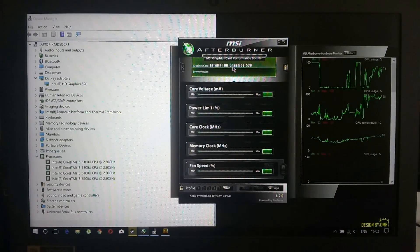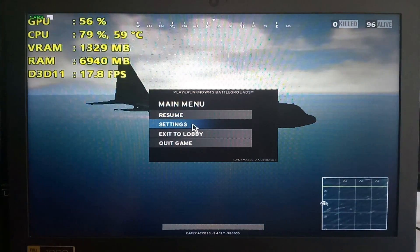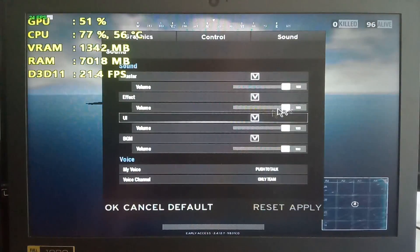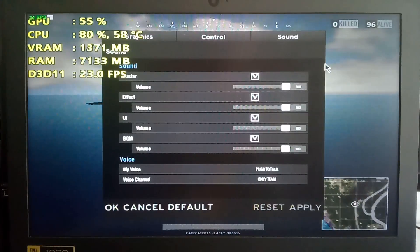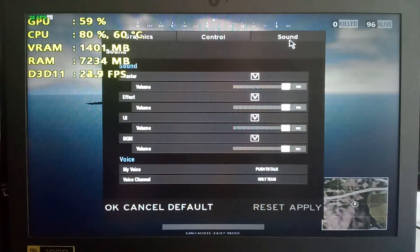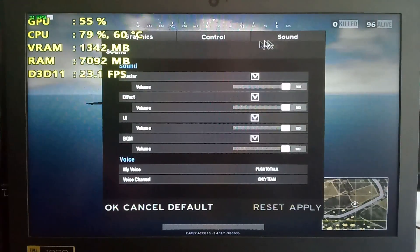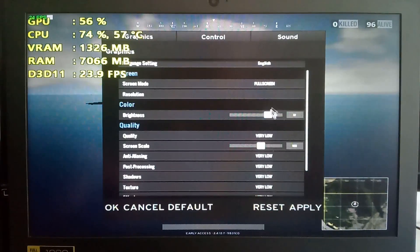Hello guys, Chris here and today we are testing the HD 520 with the i3-6100U here in PlayerUnknown's Battlegrounds Monthly Update 3, and it's the first time I'm testing it. We're playing it in DirectX 10 using the D3D10 launch option. Some people in the other videos said that no longer makes any difference, but we're using that.